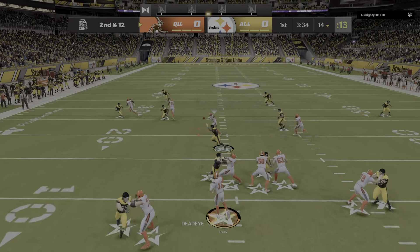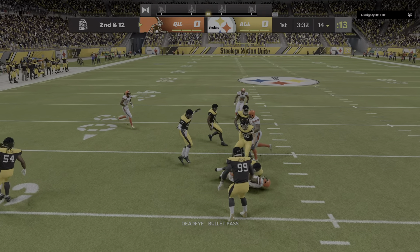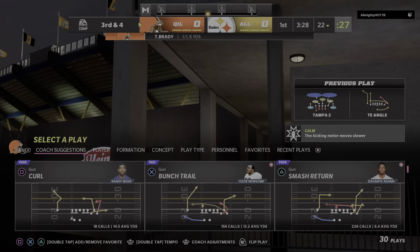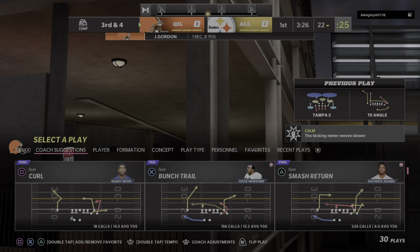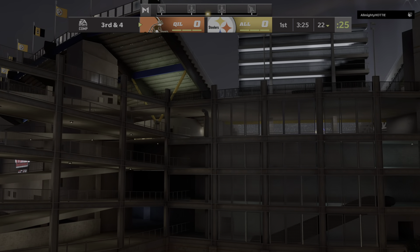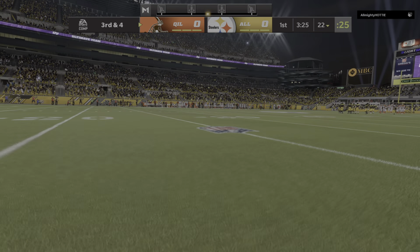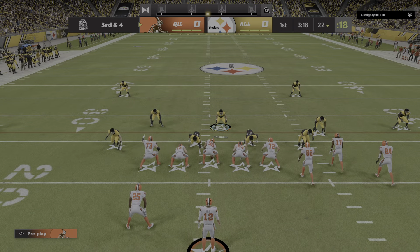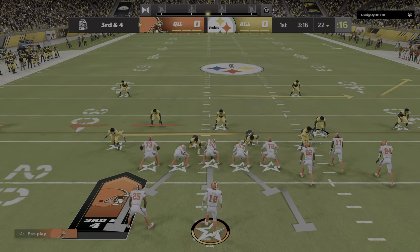Brady throws and finds his man complete over the middle. It's Gordon. Eight yards on the completion, but now they face third down. I think this is a route we'll see more of as this game goes on. Because with his speed, they want to get him the ball in space on drag routes just like this — get the ball and run after the catch. Good job there, though, holding him for a short gain.